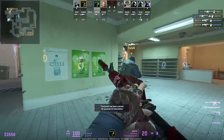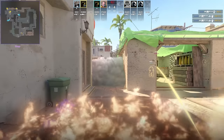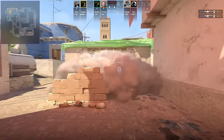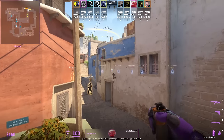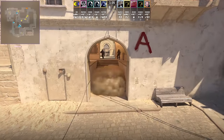When retaking B you can safely come out the door by throwing this smoke without exposing yourself from the doorway. The smoke also blocks off bench, letting teammates push safely up short. For the Keez auto connector smoke: position top right of the platform, aim at that part of the wood, then jump throw.